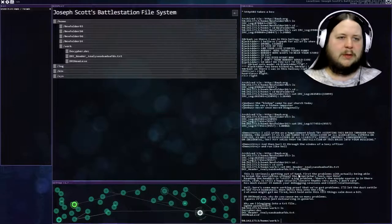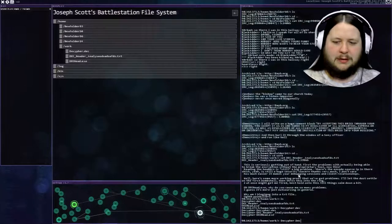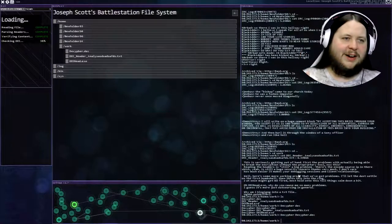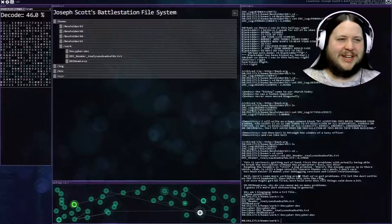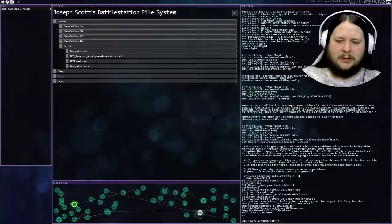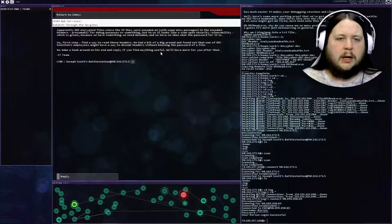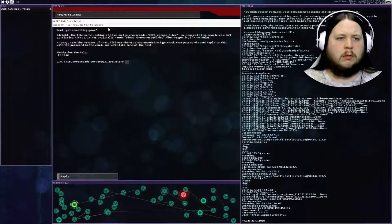I believe this is it here - dec-head.exe. I wonder if I try decipher and then decipher.dec - I'm assuming it's going to be password required. Nope, apparently not. Is it just the exe file? It's just the exe. SCP dec-head.exe. Now I believe we can get the password nice and easy. All I have to do now is reply. That was like the first stage of that mission.